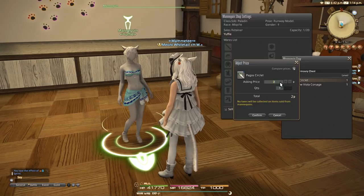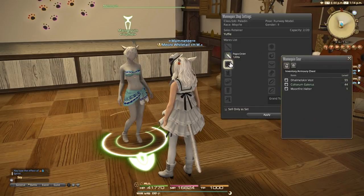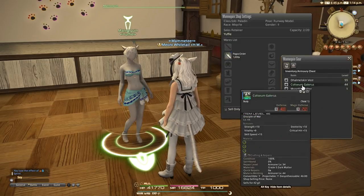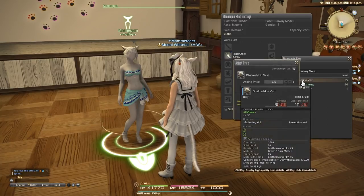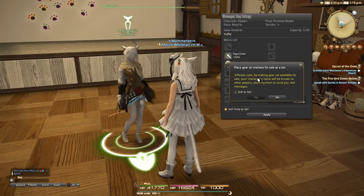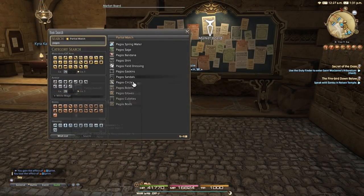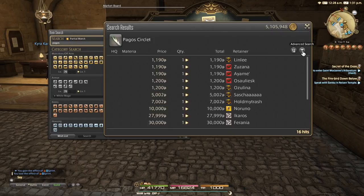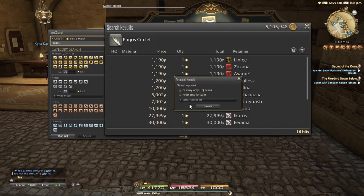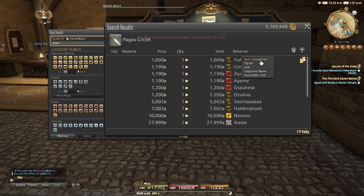Even if you place the mannequin in your storeroom or remove it from your estate while items are currently equipped, those items will remain equipped and can still be bought and sold. You can also check the Sell Only As Set box on this menu, which makes it so all items equipped to the mannequin must be sold together. While the items may be viewed on the market board, a player must access the mannequin directly to purchase the full set. Note that it is possible to view the character name of the seller through the market board rather than the retainer name, so bear that in mind if you want anonymity.